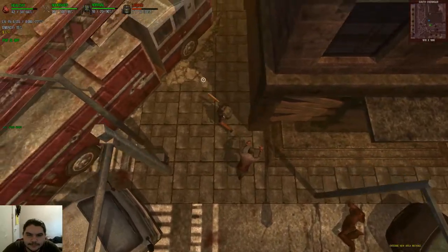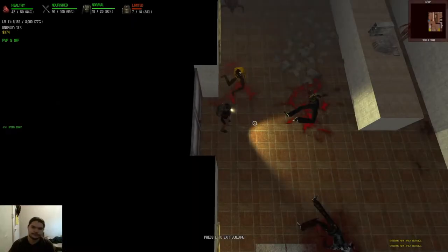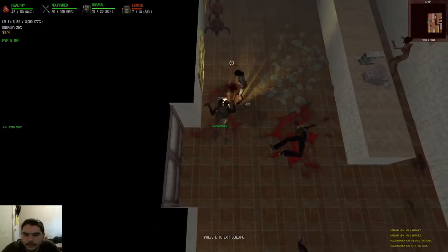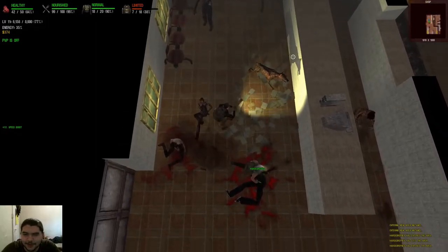I think there might be a building over here as well. Or maybe up here — yeah. Bonk. Yeah, there's one right here. Oh yeah, dude. This is an old school building. I remember looting this. Whoops. I went to go loot something and I went back outside. Just spawn more zombies.